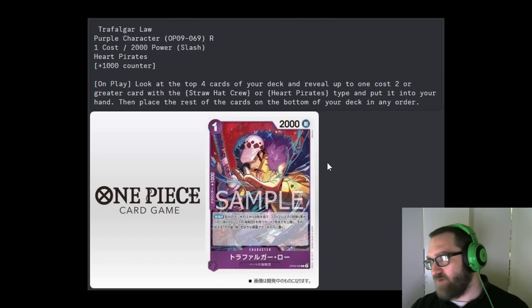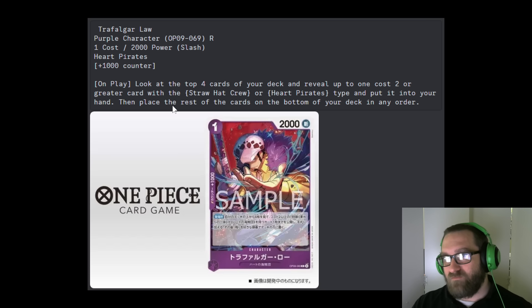Next: Trafalgar Law searcher — one-cost, 2000-power, Heart Pirates, 1k counter. On play, look at the top four cards of your deck and reveal up to one cost-two-or-greater card with the Straw Hat Crew or Heart Pirates type, put it into your hand, then place the rest on the bottom of your deck in order. The cost-two-or-greater restriction prevents searcher chaining, but it's still a very powerful searcher for both Straw Hat Crew and Heart Pirates. I'm a huge fan — great direction for Straw Hat Crew going into OP-09 with the new Purple-Black leader.